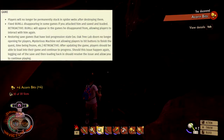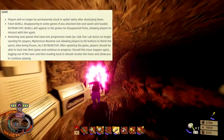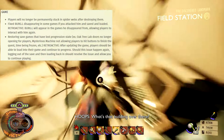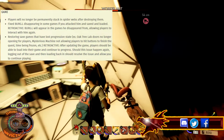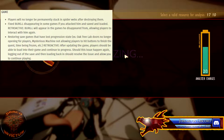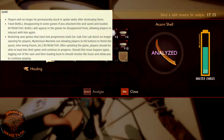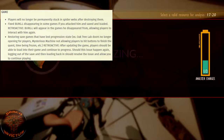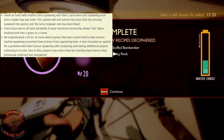Moving on to game updates: players will no longer be permanently stuck in spider webs after destroying them — I've done that half a dozen times. Fixed Burgle disappearing in some games if you attacked him and saved; this is retroactive so Burgle will reappear. They're also restoring save games that had lost progressive state — oak tree lab doors not opening, the mysterious machine not allowing button presses, time being frozen, etc. This is retroactive and players should be able to load in and continue progressing.